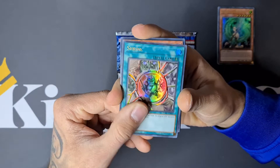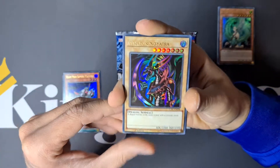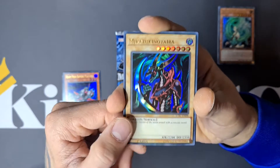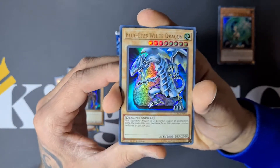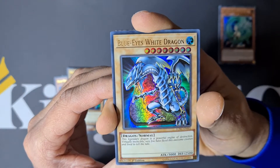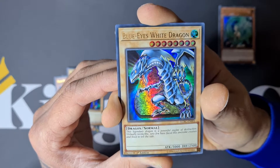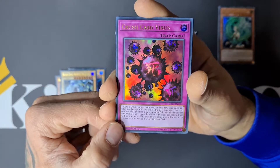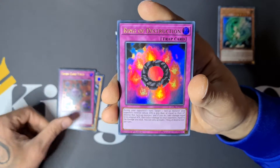We start off with Shrink — cool. Then we have Heavy Mech Support Platform. We have Mikazuki no Yaiba, a Dragon Warrior of the Moon armed with a crescent sword. And here we go — Blue-Eyes White Dragon! The most iconic card of the game, pulled from the Legendary Collection Kaiba. This legendary dragon is a powerful engine of destruction, virtually invincible. It's always very special to pull a Blue-Eyes. We also have the Crush Card Virus — so cool to see cards from the anime, really nostalgic — and the Ring of Destruction.